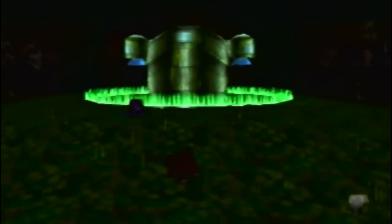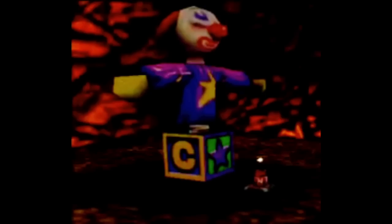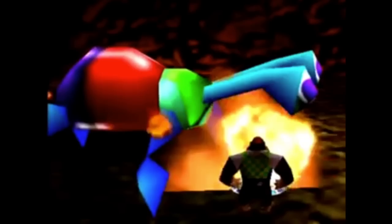There are some unused models and enemies in the kiosk demo as well. These models include a kremlin, a metal fish, a vulture, an armadillo, a boxing glove, a jack-in-the-box, and this creature.